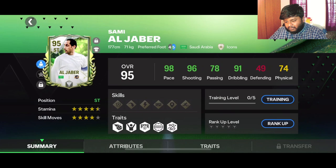He has four-star skill moves and four-star weak foot. The blue one is his preferred foot and the gray one is his weak foot — that is four-star, which is really good for a striker. So if you're looking to do some skills and dribble past defenders, you can do that with him. He's a really good card, and if you look at his stamina, he has enough stamina even though his physical is rated lower overall.